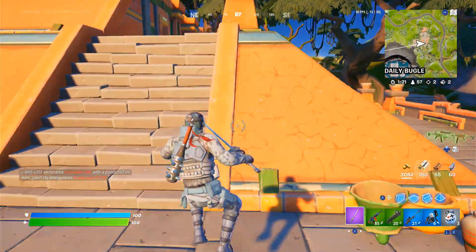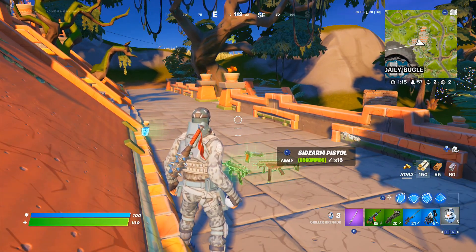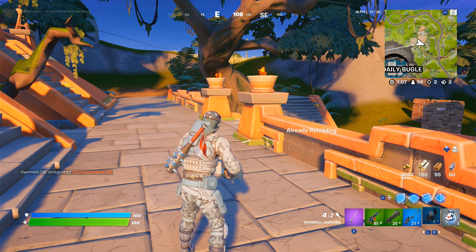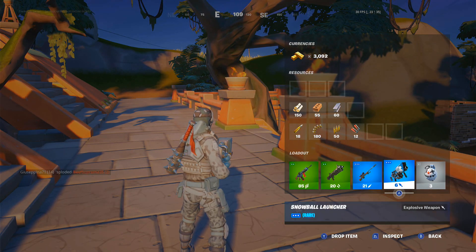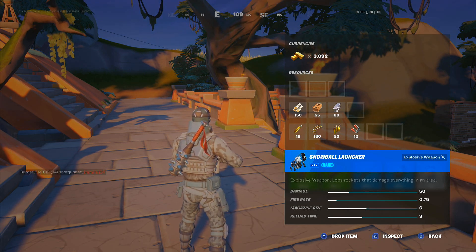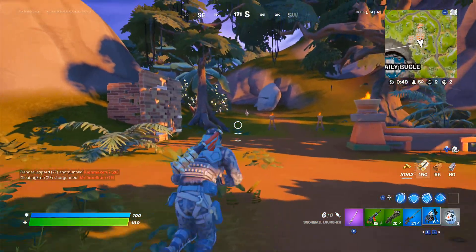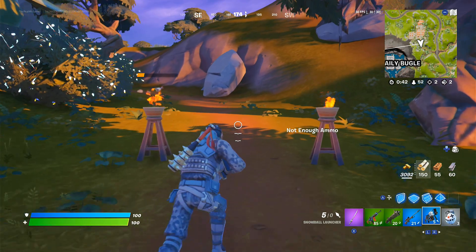Alright guys, so as you can see in my inventory right now, I got two of the unvaulted things. Let's look at them real fast because you're going to be probably pretty interested. Please keep in mind the Snowball Launcher does take actual explosive ammo — I don't know how you're going to get explosive ammo, I think you can find it in things right now. But it does 50 damage, has a 0.75 fire rate which is actually pretty fast, a magazine size of 6 and a reload speed of 3. So it's actually not the worst. It explodes on impact — sorry chicken, we had to test it on something — and it makes a little cool noise like that.